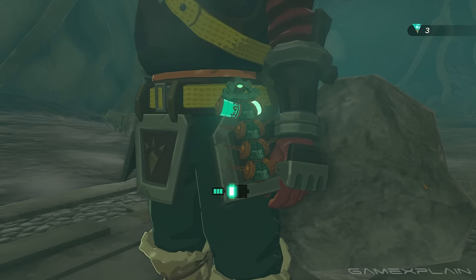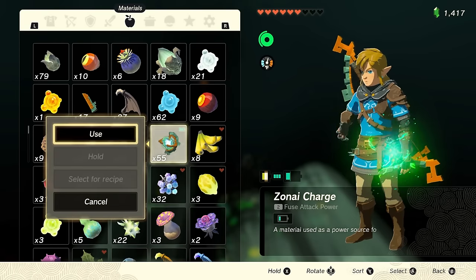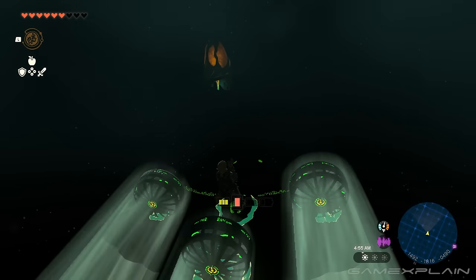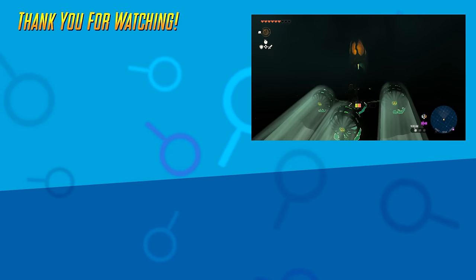But if you're looking for a quicker, albeit temporary, increase to your energy, you can always consume Zonite Charges beyond the capacity of your energy cell. Again though, it's only temporary and you will lose the Zonite Charges in the process, but those aren't exactly hard to come by anyway, so it's still convenient.